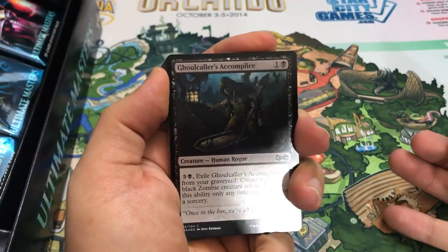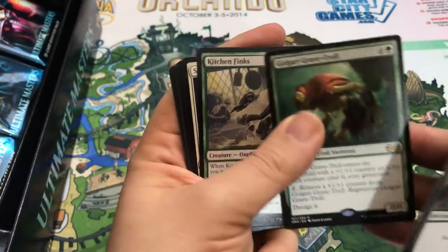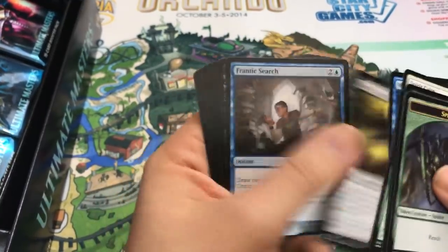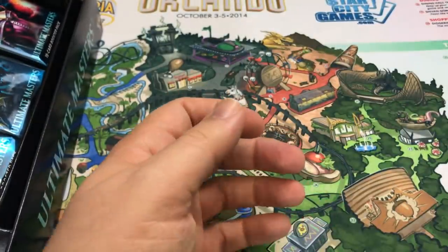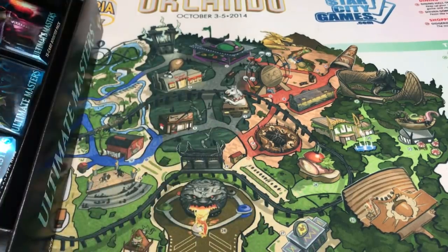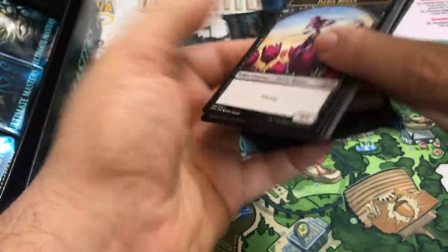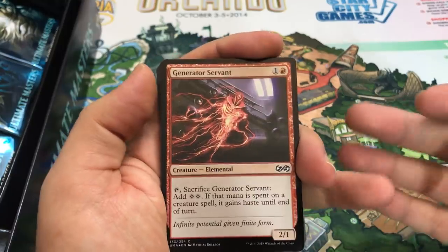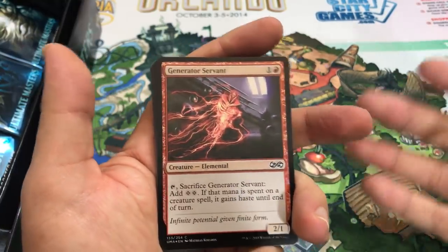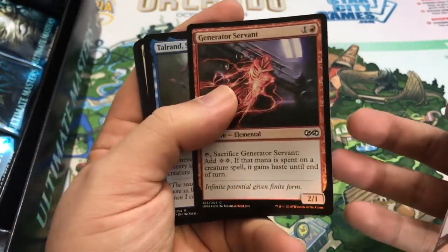That was Innistrad, of course. Golgari Grave Troll is our rare. I love the art on the new Golgari Grave Troll. I didn't do bad in that tournament - I should have probably done worse. I won one game where the opponent just didn't know how regeneration worked. They kept the regeneration creature back as a blocker and attacked with another creature. I was able to destroy the regeneration creature - they could regenerate it, but it came back tapped and they didn't know that. We had to call a judge, but then I won.